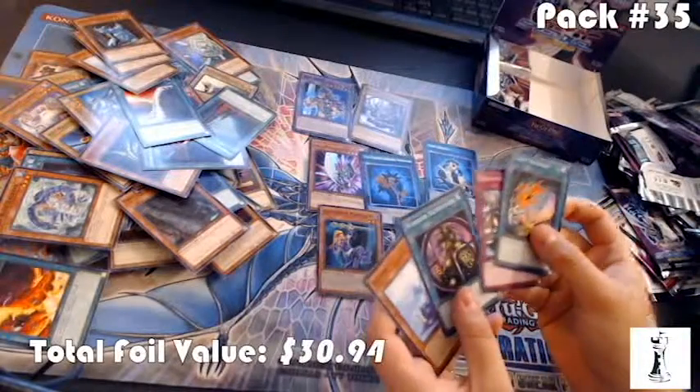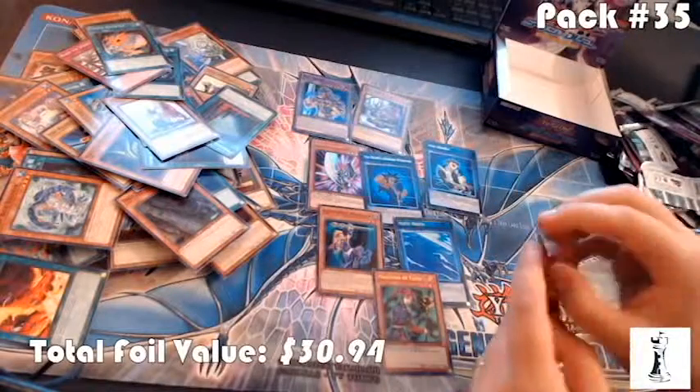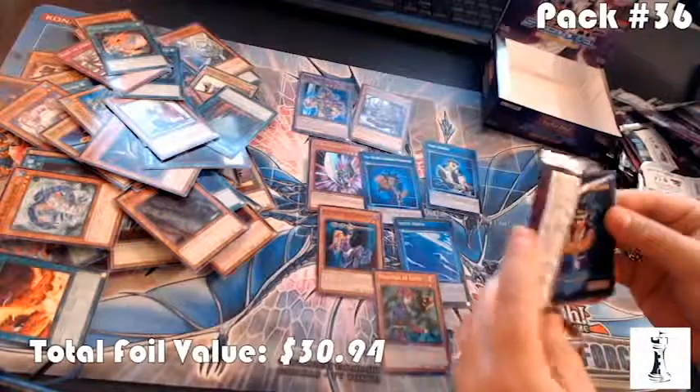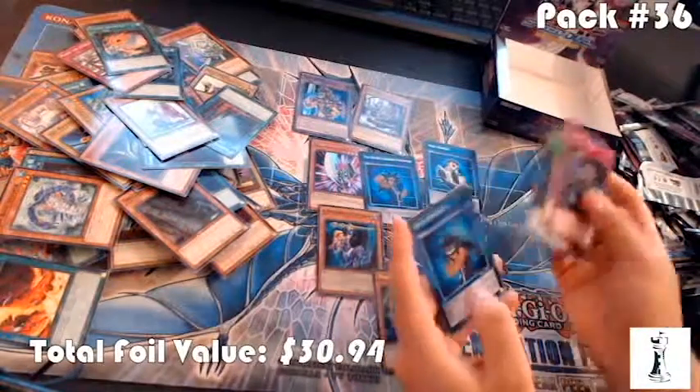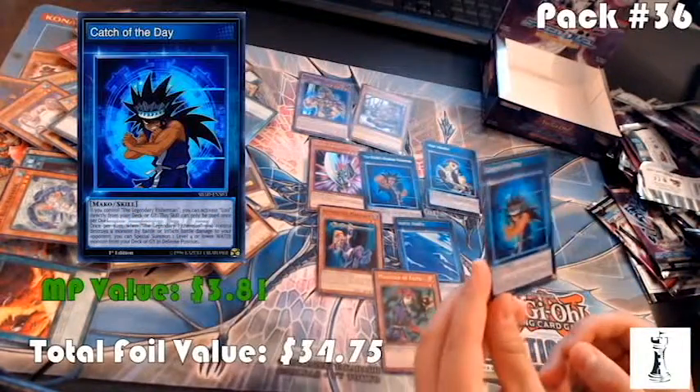Fusion Recovery, Warrior Elimination — nothing. Last one. Mako skill card. Array of Greed and Catch of the Day — that's a different one, about four dollars right now.